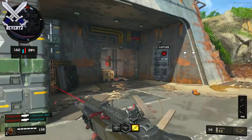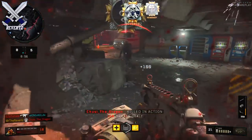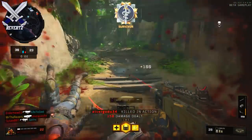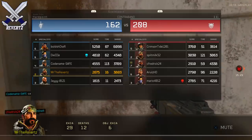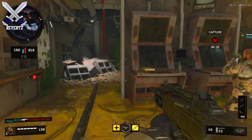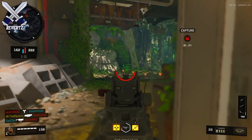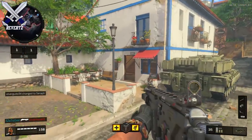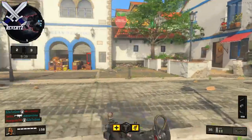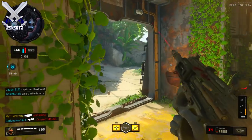Jump shotting is gonna play a bigger role as the days go on for the beta. If you do not jump shot, you are at a big disadvantage in a gunfight — kind of like how if you're not using the body armor your chances of winning are already lowered. It's really hard to aim at a character that's jumping really high up in the air at a fast speed. I'm gonna show you guys on screen right now how high your character actually jumps in game — it's pretty crazy. You can pretty much jump for an unlimited amount of time and strafe jump too.